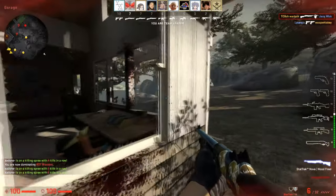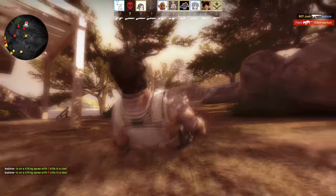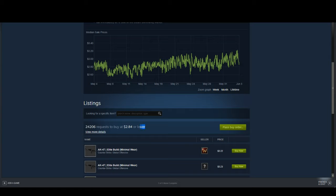For example, looking at the AK-47 Elite Build on screen, we can see it has over 20,000 buy order requests and many are currently on sale. The graph is very close together, meaning a lot of them are being traded and sold every single day. This item obviously has really high demand.